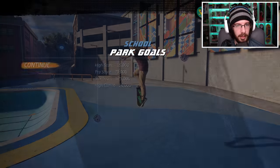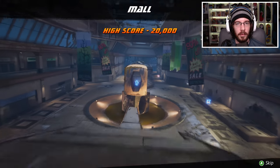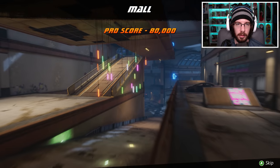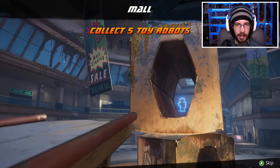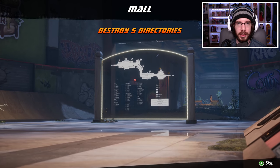There's the sick score — did I get everything? Yep, everything has been done! All right, let's head to the Mall. Mall's looking great. Sick score is 150,000. I skipped over that one — oh well, I'm not too worried about it. I'm going to get that combo no matter what it is.